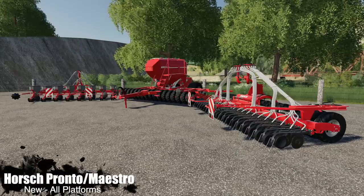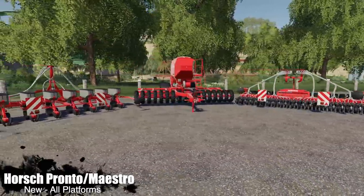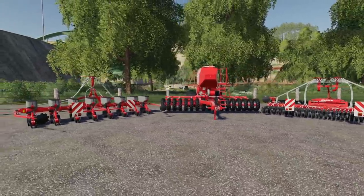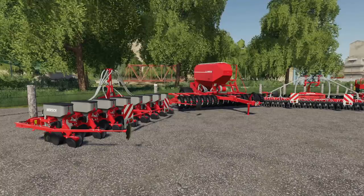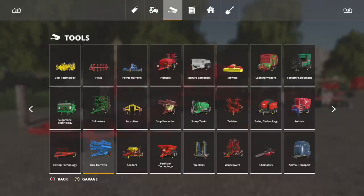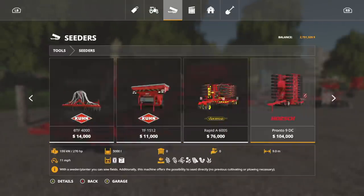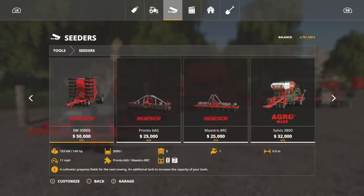First up we've got the Horse Modular System - this is the Horse Pronto 6 AS along with the Maestro 8 RC. This is basically a six meter planter or seeder and the price is super good. Let's jump in and check these out. We're going to go into tools, go into seeders, and because this is Horse, if you have the Horse stuff downloaded it's going to be right after that.